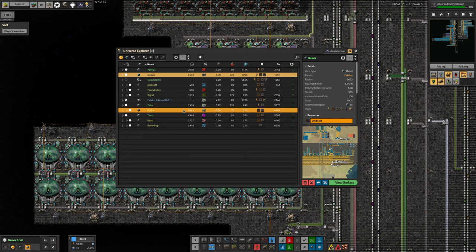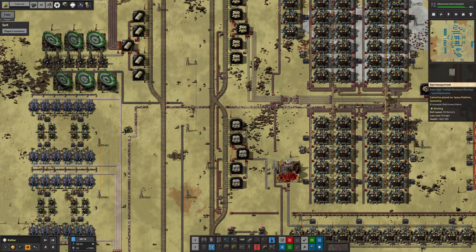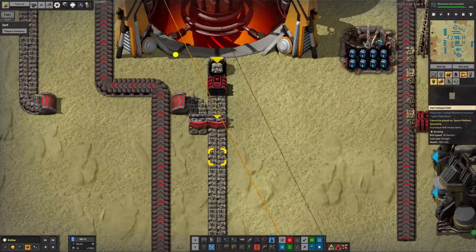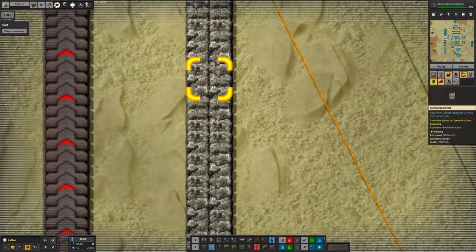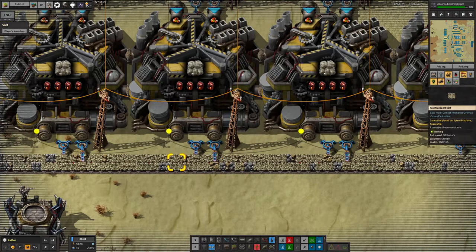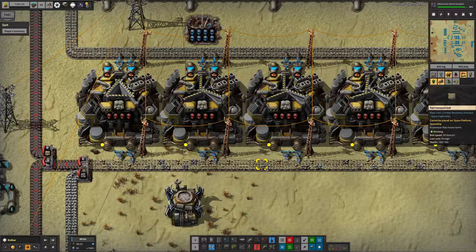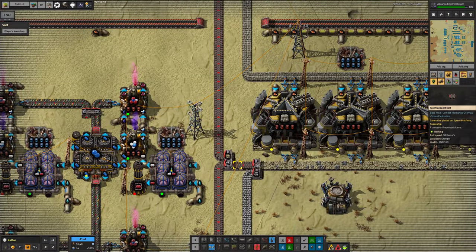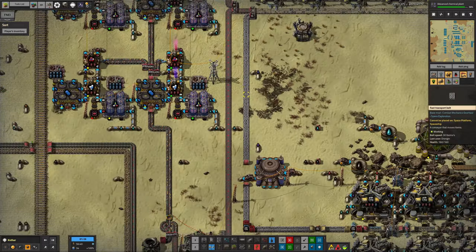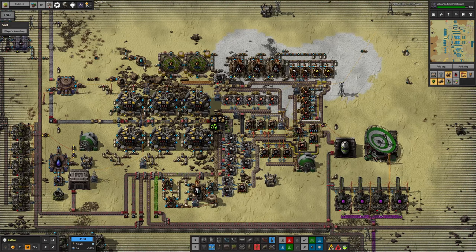If we look at Kothar, for example, this is an iridium planet. Here's a core mining drill digging up iridium core fragments — you can tell by the yellowish color. They get fed into these pulverizers, and we get quite a lot of iridium ore out of them, as well as a little bit of stone and some normal core fragments — the gray things. The iridium ore goes one way, stone goes for processing, and normal core fragments go into the core fragment processing facilities.